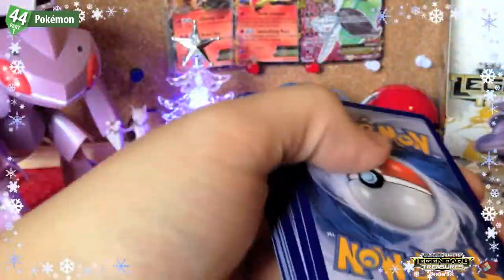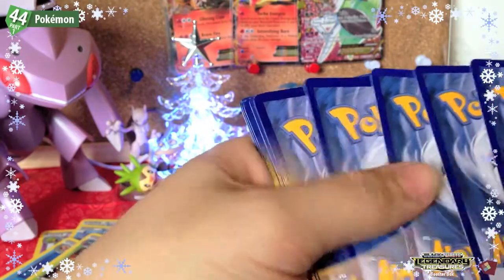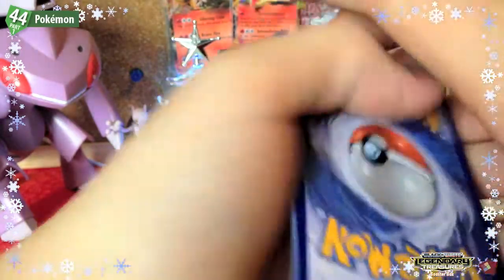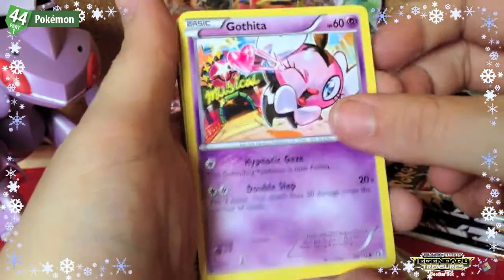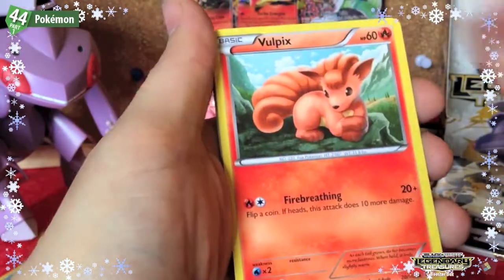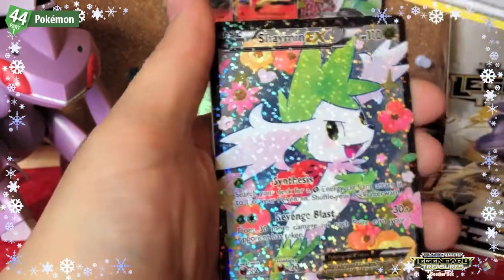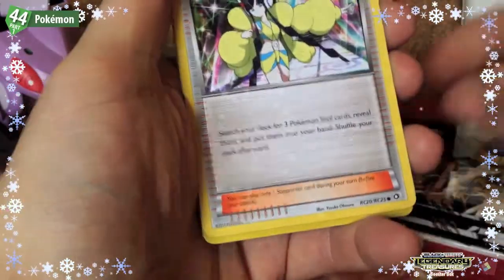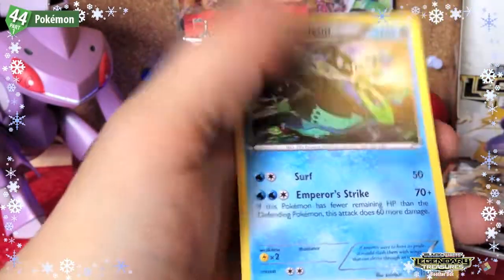Next pack: Gothita, Swablu, Vulpix, Trubbish, Plusle, Double Colorless Energy — a Shaymin EX, of course — then Elesa, a Piplup reverse, and an Empoleon rare. Another EX for the collection! I don't think we've had a duplicate EX yet, which is interesting.